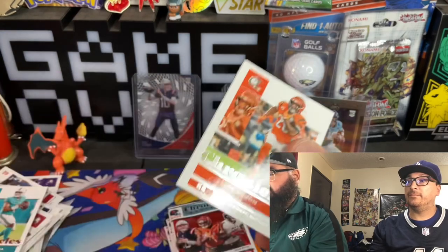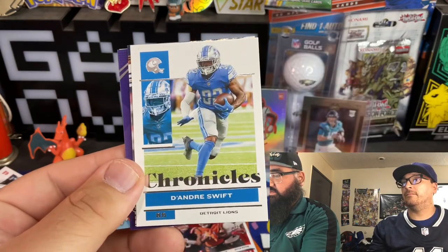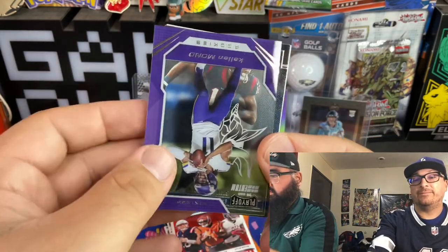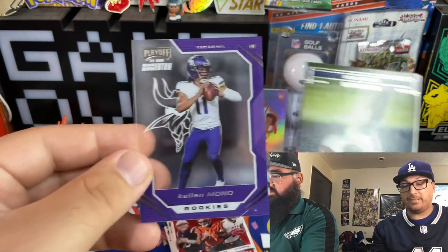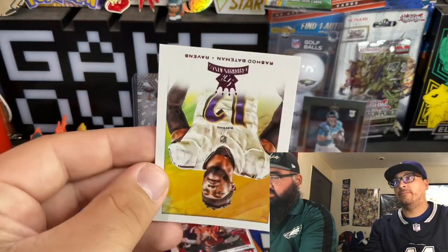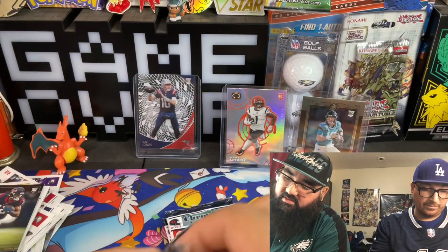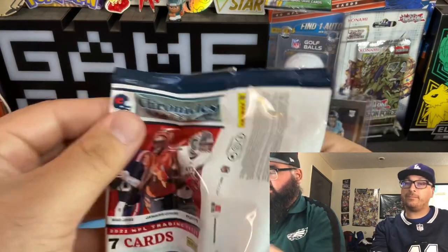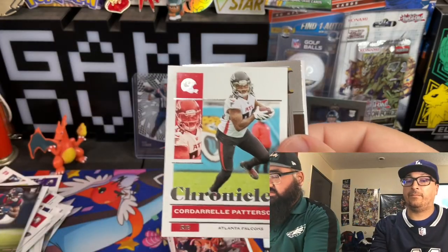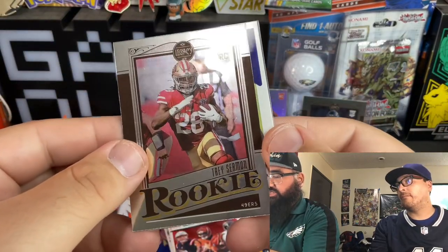Another Seahawk on the back of this one. Mixon. Swift. Mac Jones — there he is, nice! Kellen Mond — another quarterback, back to back quarterbacks. Nico Collins, and who's that — Rashod Bateman! No auto yet but they're not guaranteed in here, probably because it's so loaded with rookies. There's another Trevor Lawrence. Patterson. 49ers — Trey Sermon rookie.